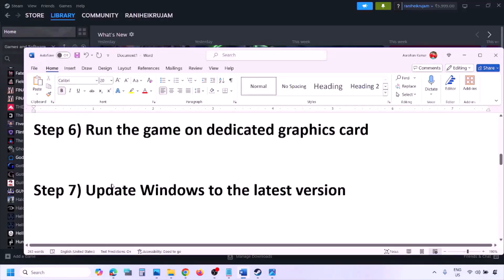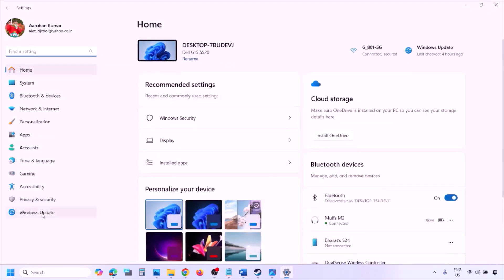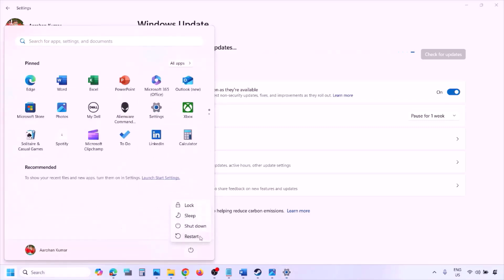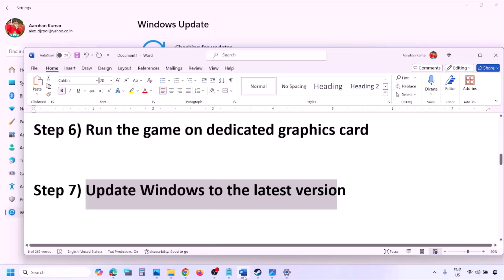The next step is to update Windows to the latest version. Go to Windows Settings, then Windows Update, and click Check for Updates. Once all updates are installed, restart your computer and after the restart launch the game and check.